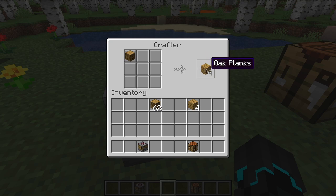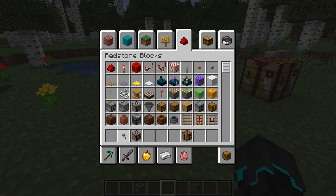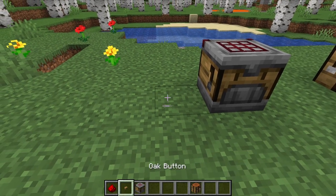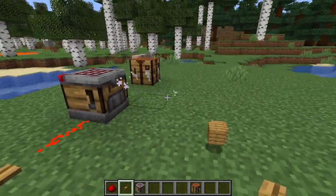If I just click, as you can see, nothing is actually happening. I'm shift clicking and nothing is happening. You, the user, cannot actually take anything out of this. You actually have to go ahead and give it a redstone pulse — not a continuous redstone signal, that will only do the operation once — but a redstone pulse.